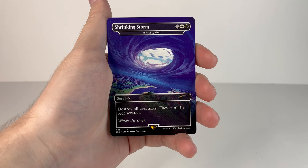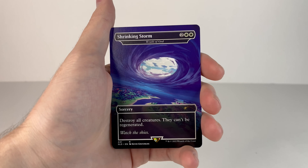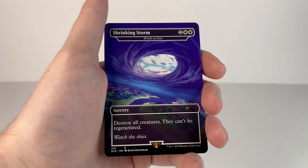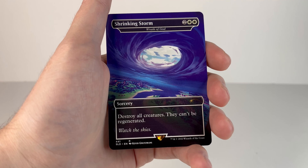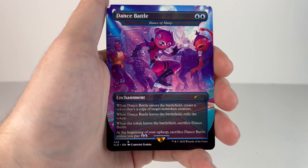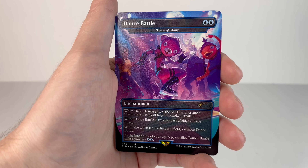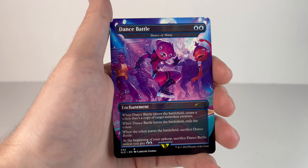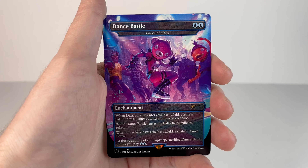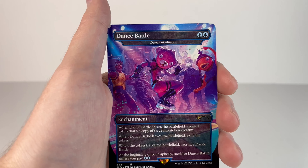First up is Shrinking Storm — this is obviously the featuring game mechanic that corrals players and forces them to fight each other. The original card it was printed on was Wrath of God: destroy all creatures, they can't be regenerated. The flavor text says 'watch the skies.' Next up is Dance Battle — it's got a lot of different skins dancing: Funk Ops, Skull Trooper, Cuddle Team Leader, DJ Yonder in the back, Condor, Fish Stick. The original card it was printed on was Dance of Many.